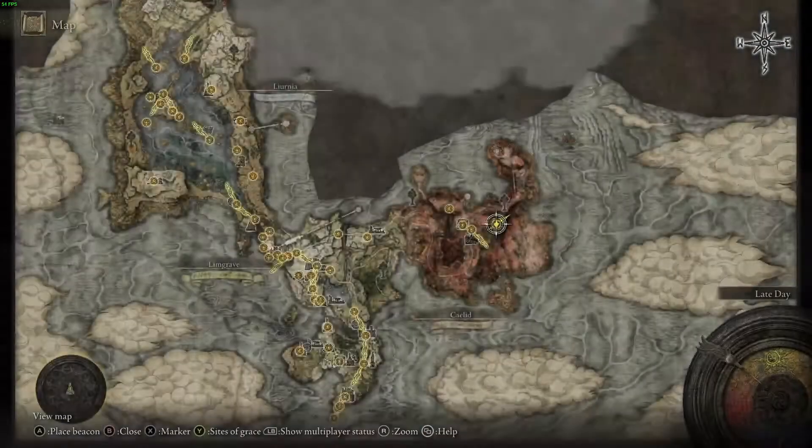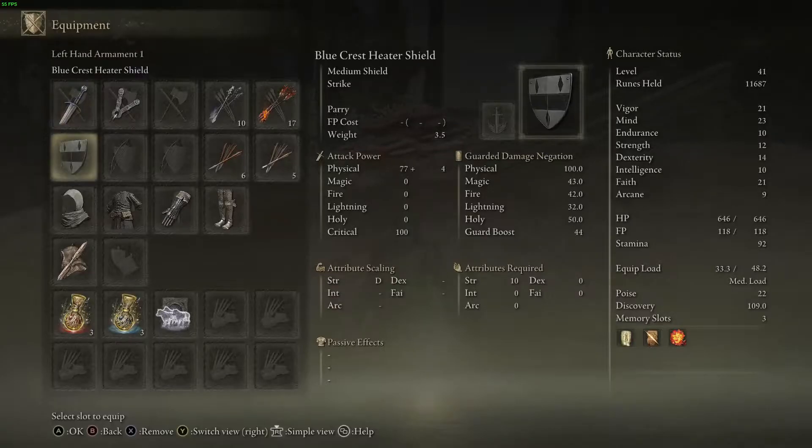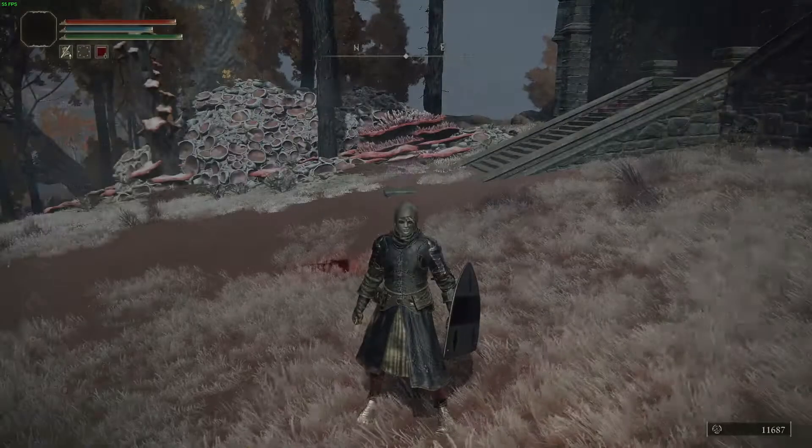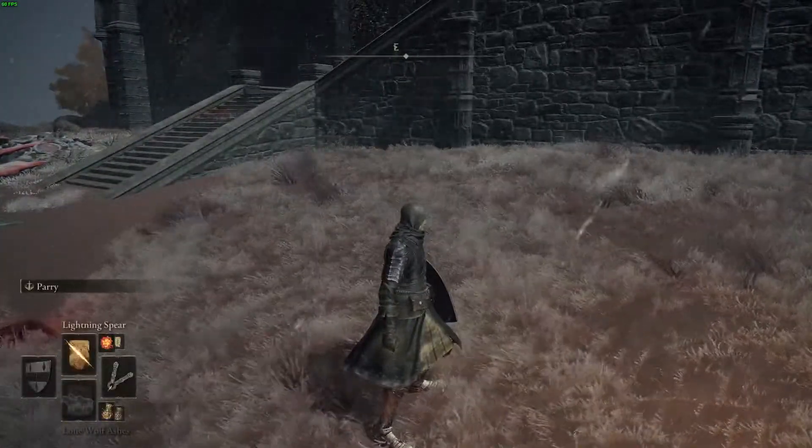I needed to use a bleed weapon, so I had to go get the golden rune inside the fort — I'll show that at the end of the video. This little farm is just killing two bats and out.